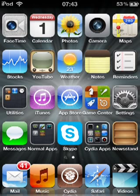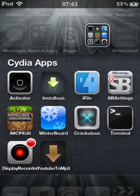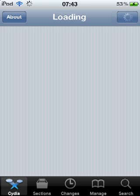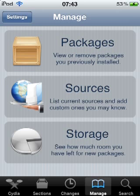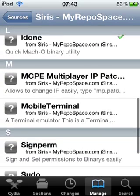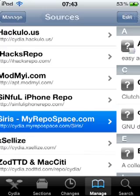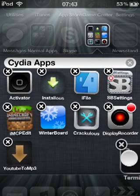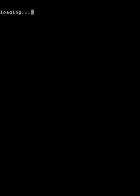Once you've installed that, go back to your springboard. After you've got Clutch in Cydia, go and download a terminal in Cydia. Go to the repo you added — the Cyrus repo — and install Mobile Terminal. You will get an icon that looks a bit like this, so just open it up.